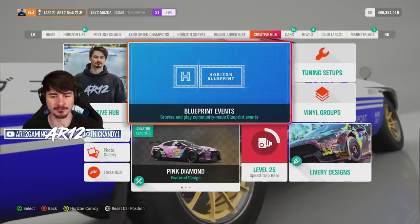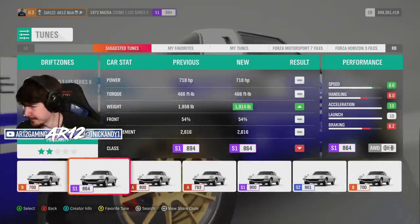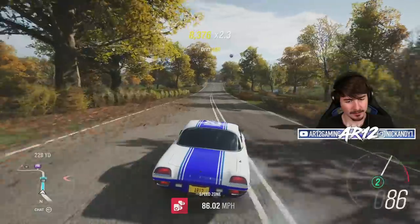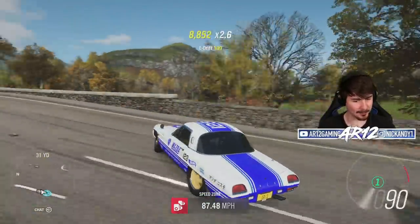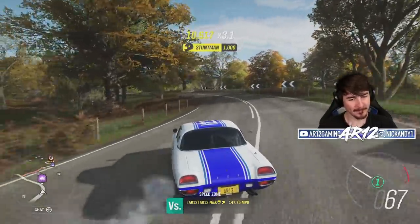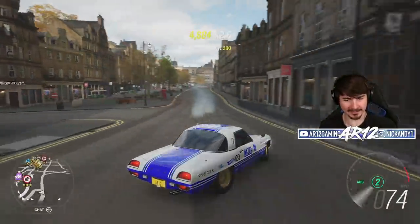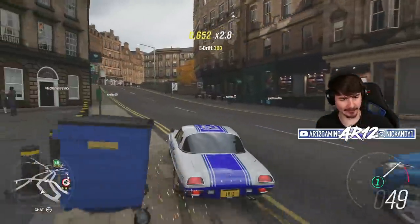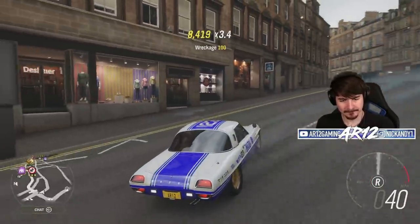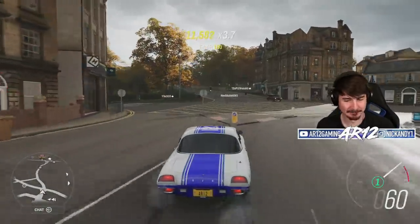I think we've reached the portion of the video where I crash into cars — by that I mean time to go drifting. Would it really be an AR12 video without any godlike drifting? I'm giving this one chance — no second attempt for the Mazda Cosmo. Snap it in, jump drift 360, avoid the traffic. 120 miles an hour through the streets of Edinburgh, getting wall taps, avoiding traffic and just having a blast in one of my favorite vehicles. Love this thing.